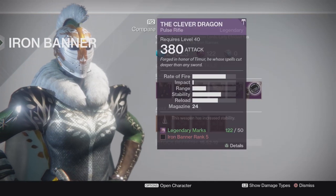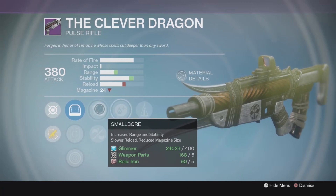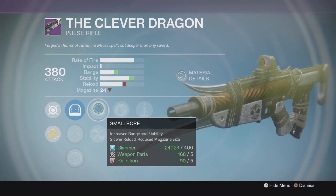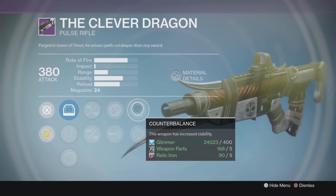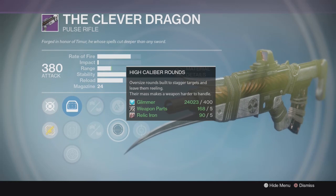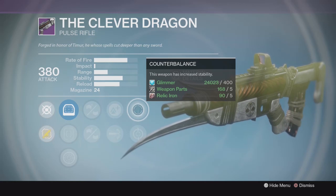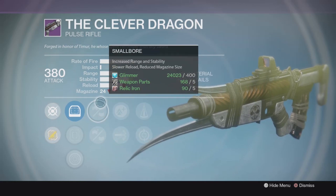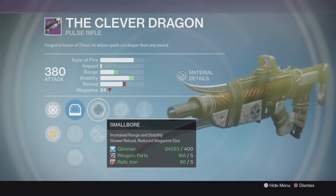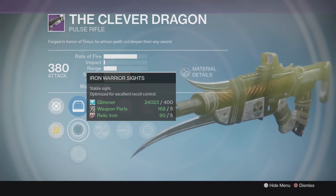As for the Clever Dragon, looks like we're off to a good start — we've got counterbalance and small bore, which unfortunately lowers the magazine size but gives you a boost to stability and range, both of which are beneficial. Pair that with counterbalance and the range and extra stability should be good. You can go lightweight or high caliber rounds for a range boost and a little more stagger on that gun. Not bad. Starting with counterbalance is never a bad thing, and boosting stability and range while giving up a little magazine size is pretty much what you always do with the Clever Dragon anyway.